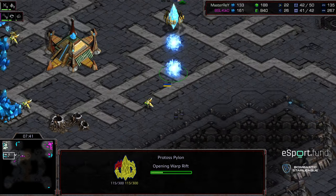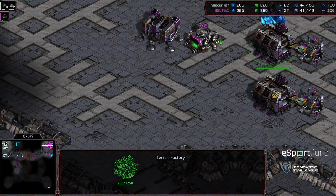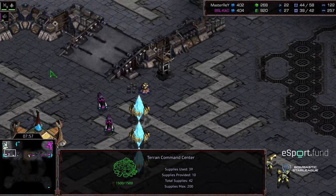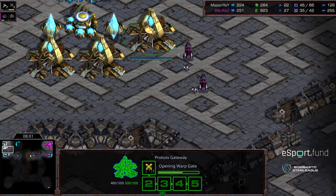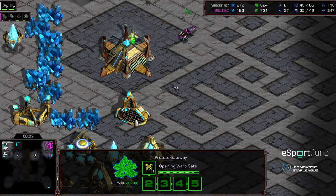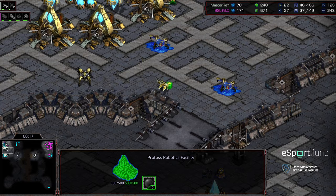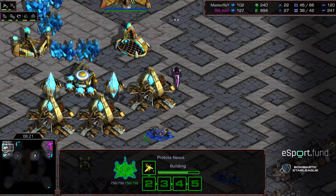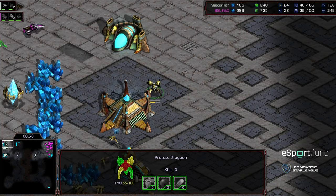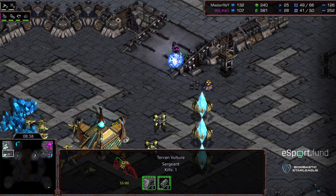Pylons plopping down for Master Ray to keep vultures from sneaking through gaps. More vultures produced — Kiko still not dropping anything behind this. Some vultures manage to sneak behind and into the main, getting a handful of probe kills with mines planted. Master Ray pulls probes across to delay the vultures, losing one or two but buying time. Nice economic damage from Kiko. Single dragoons getting wiped out by mines. Master Ray preserving probes and moving them back. Kiko doing a pretty good job slowing this economy through nice micromanagement.